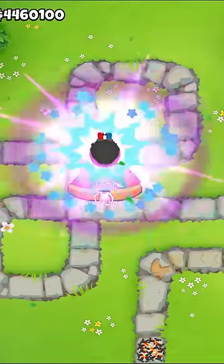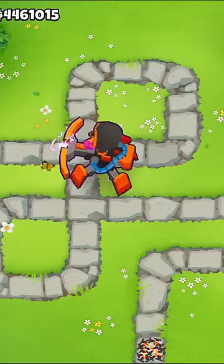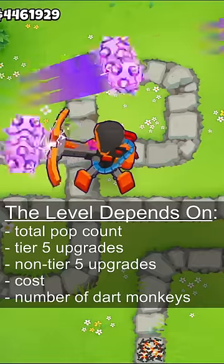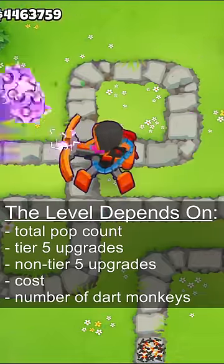The Apex Plasma Master can be made by having one of each tier 5 dart monkey on screen and purchasing the paragon upgrade. Where this gets confusing is what level the paragon will be and what exactly that means. The levels range from 1 to 100 and this is determined by the total pop count, tier 5 upgrades, non-tier 5 upgrades, cost, and number of sacrificed dart monkeys.